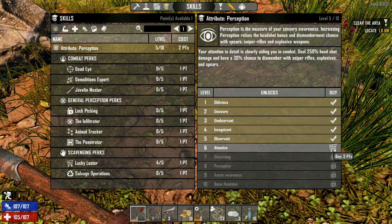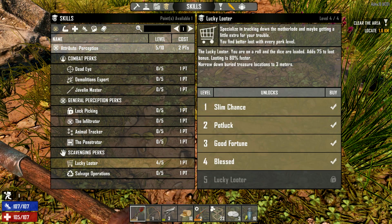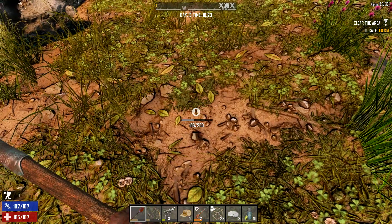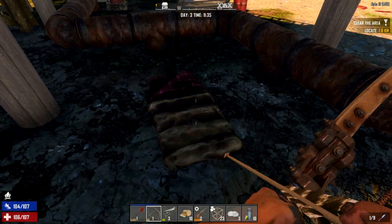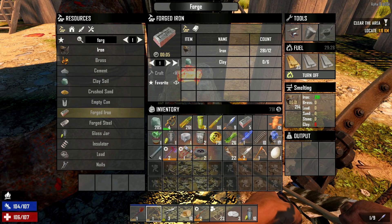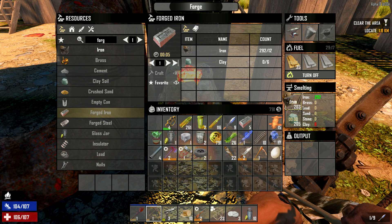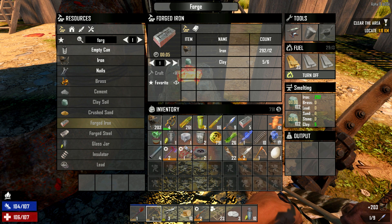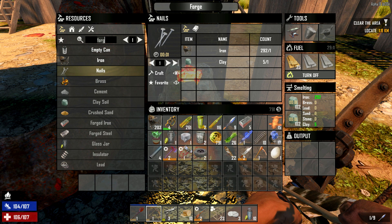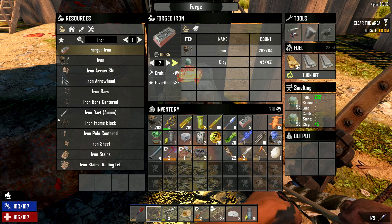Keep going with perception — oh no, we got to level two now. I'm gonna max out Lucky Looter. I love it, I'm loving all the loot I've been getting. What a weird place for a bed. Clear soil, you have to go like that, yeah. That's enough in there. Empty cans, nails — we want the forged iron. Cool.